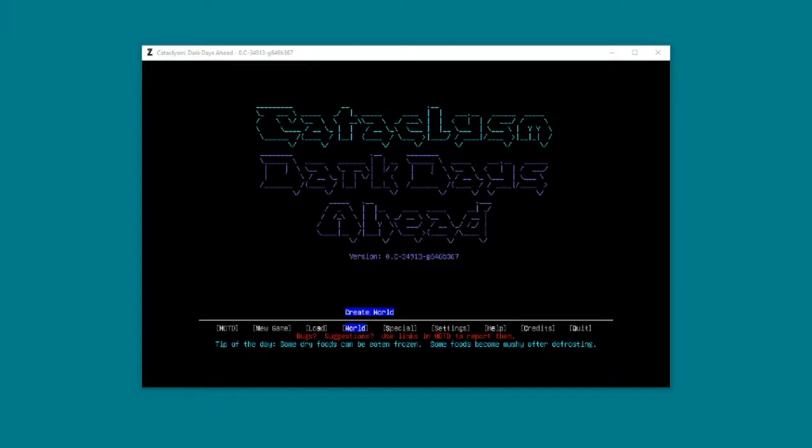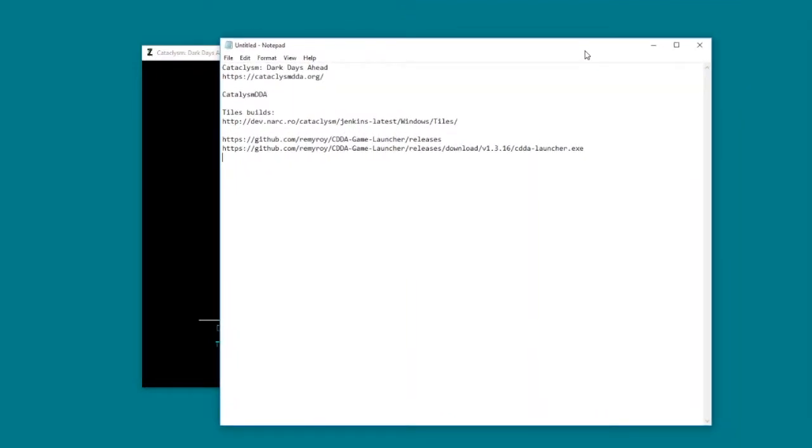Cataclysm Dark Days Ahead can actually be gotten - I'll stick some links down in the description - but Cataclysm is a free game, completely free, just like Dwarf Fortress, and can be gotten from cataclysmeda.org. A lot of these links you can probably just search Google for. The main search term to use is Cataclysm DDA.